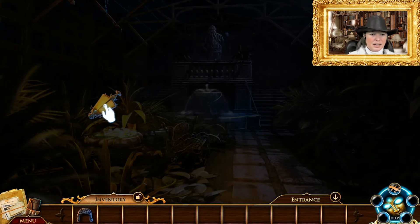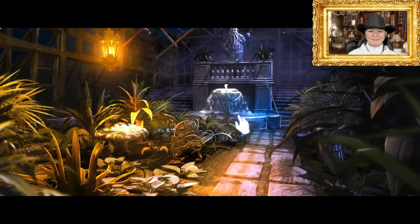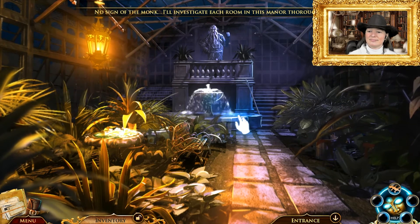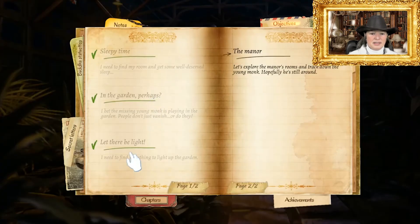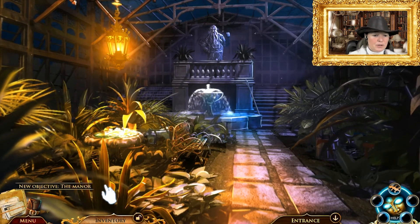Entrance — garden. No sign of the monk. I will investigate each room of this manor thoroughly. Objective complete: let there be light. The manor — let's explore the manor's rooms and track down the young monk. Hopefully he's still around. New objective: the manor.